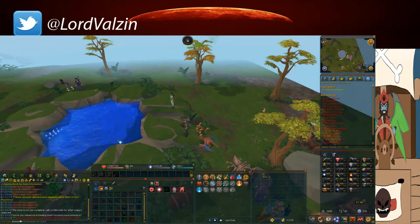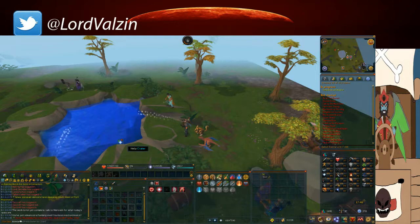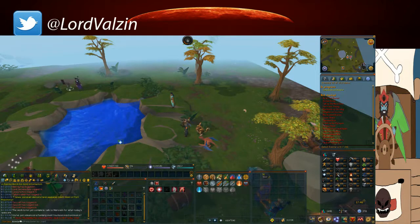Once May 9th comes around, which is the deadline for this, the ninja team will pick the top five for each skill and then these will be put in in-game polls. And of course whichever one has the highest total will win.